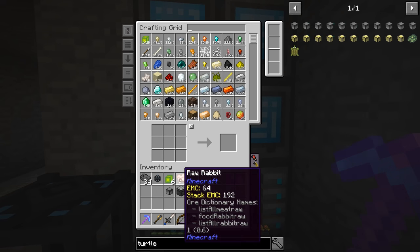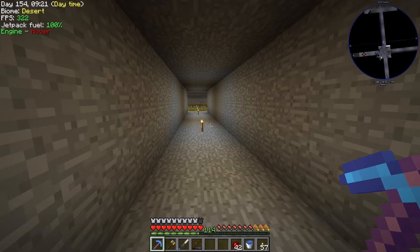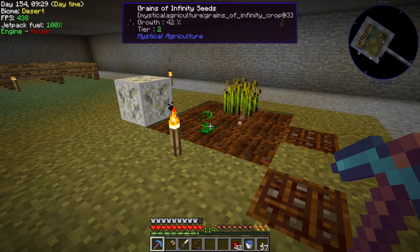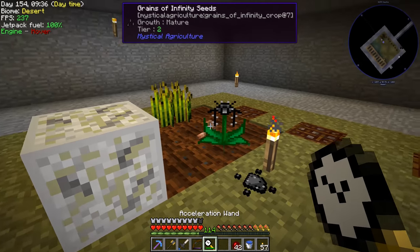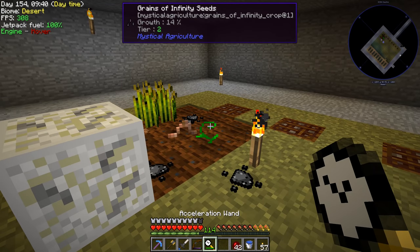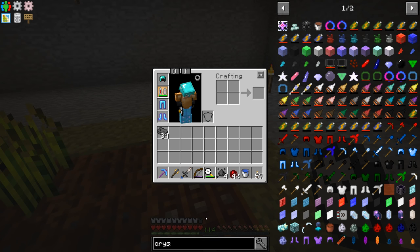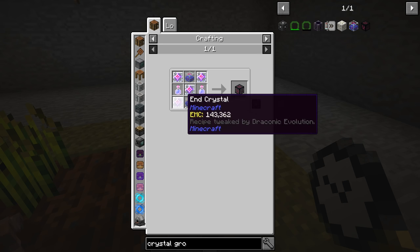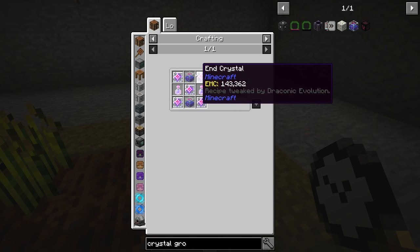It doesn't look like we're going to be able to set up an automated thing using this wand, which is unfortunate because I had plans to automate the whole process. This is going to be a manual thing, which is fine. Eventually we'll want to set up tier three growth crystals — if you put enough of those around it's almost like instant growth anyway — but that requires a lot of nether stars.